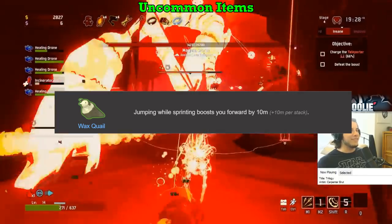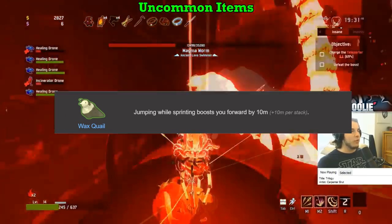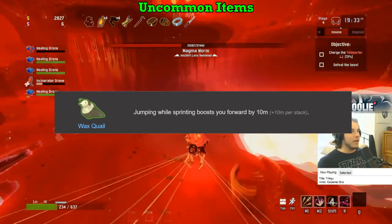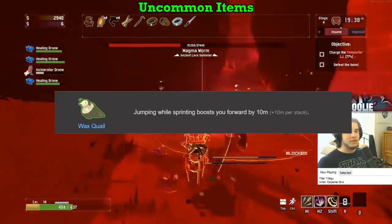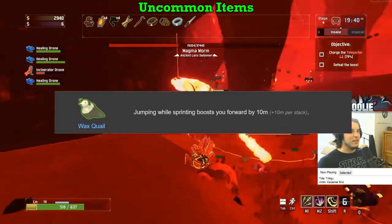Wax Quail gets an A. Mobility is super good, and the distance Wax Quail pushes you is absolutely amazing for kiting enemies around. Like the Hopoo Feather, mobility items on immobile survivors like Artificer and Multi are especially strong, and the Wax Quail is definitely no exception. Easy A.